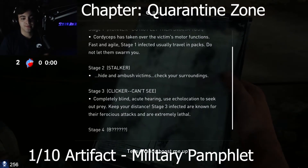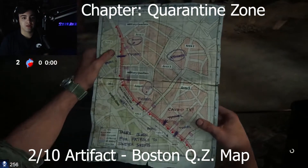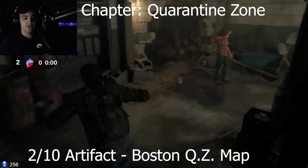That's the first collectible, and then the Boston QZ map is the second collectible. You want to automatically look at these and read them to make sure it actually counts those collectibles for you. And then yep, those are the first two.